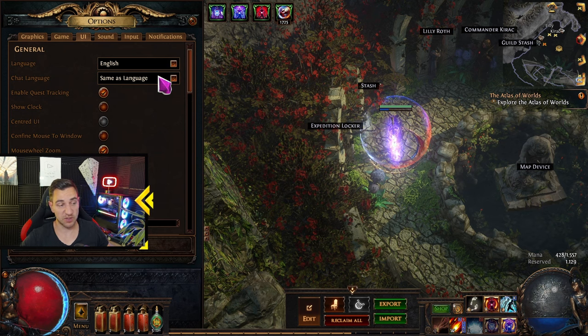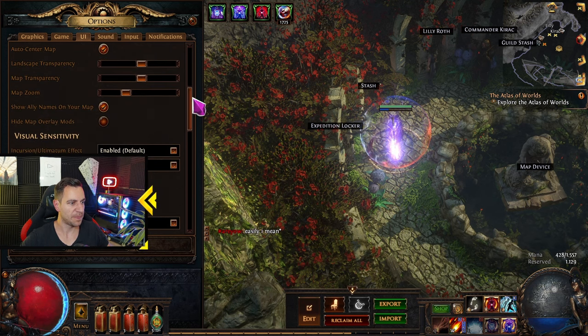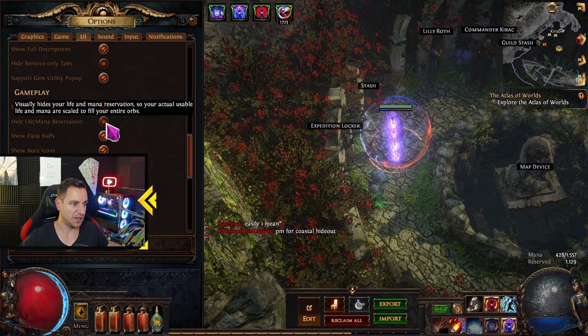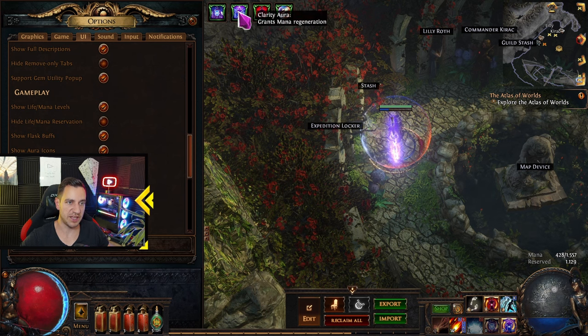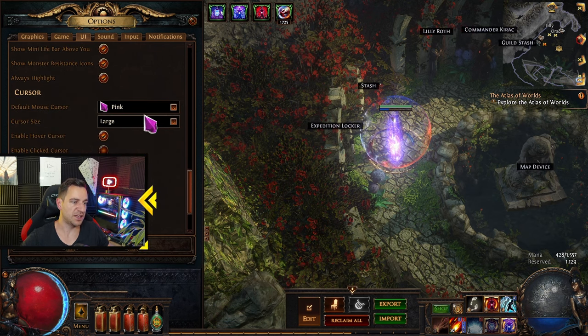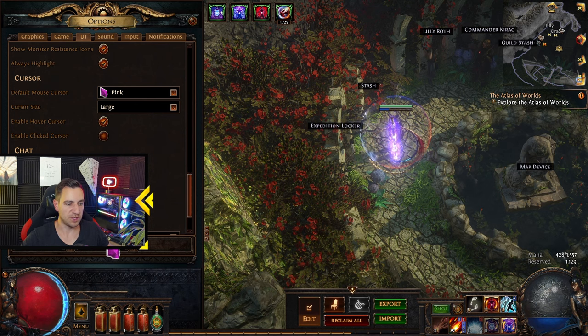What you definitely also want to do is go to Options, then UI, and set up a few things. You want 'items always show sockets' so you know them, and set up mana levels, flask buffs, aura icons, life buffs on allies, resistance icons on always highlight — that means these indicators are always visible. You can also choose a more visible cursor color like green so you can actually see where your cursor is when things get hectic. Set this up once and you're good.